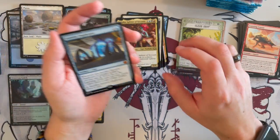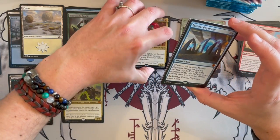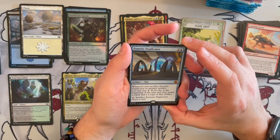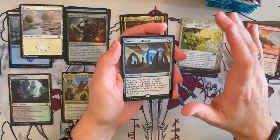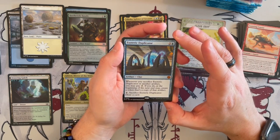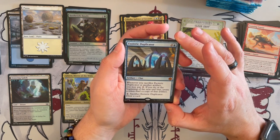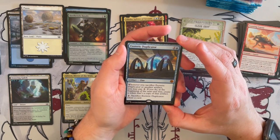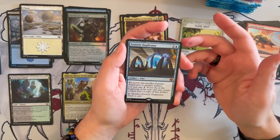Next up, we have a Mythic — this is from the Big Score cards, what I call 'from the Vault' because it is from a vault. It's an Esoteric Duplicator — these are unique cards to this set. It's an artifact clue that costs 3. When you sacrifice it or another artifact, you may pay 2 generic; if you do, at the beginning of the next end step you create a token that's a copy of that artifact. And for 2 you can tap it to draw a card since it's a clue. This is really, really strong in certain commander decks and could be a good card in some more constructive formats.